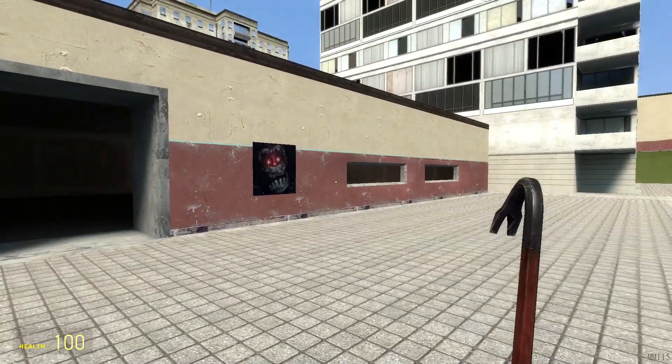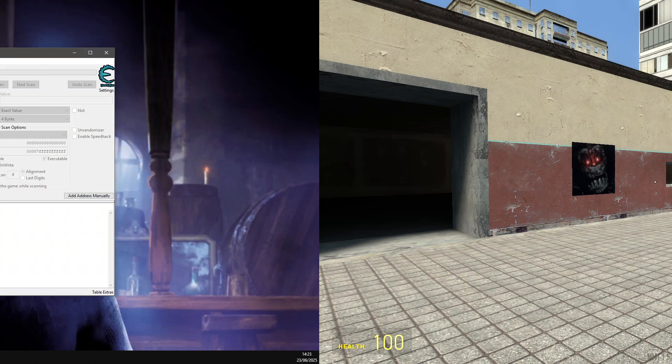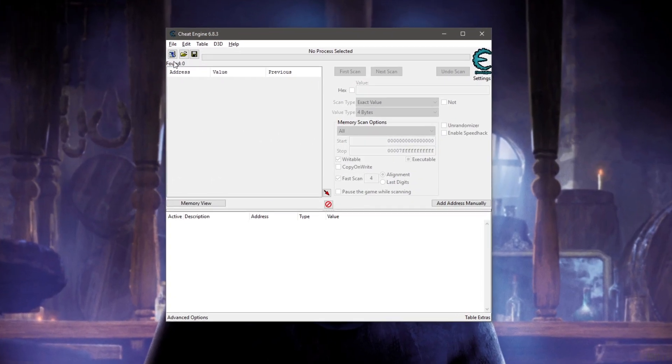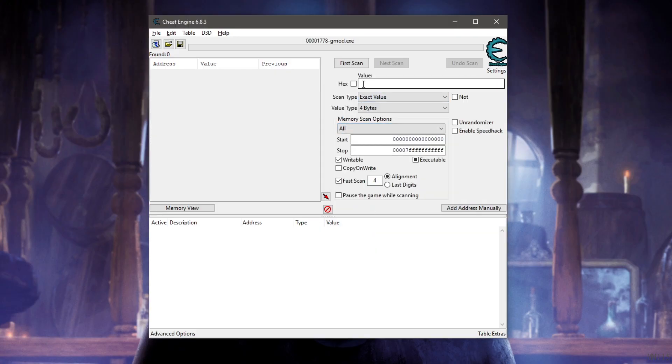Once the server is started, you can walk around and basically wait for a couple of seconds. Next, alt-tab and open up Cheat Engine. Here we are in Cheat Engine. First, click on the little monitor icon on the top left, then select Garry's Mod — make sure it is still running — and open it.